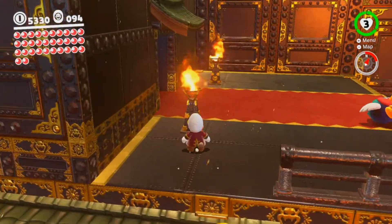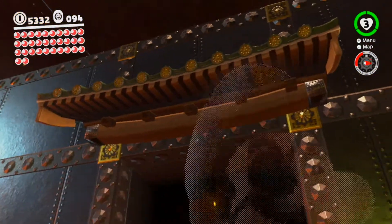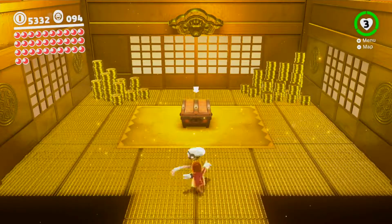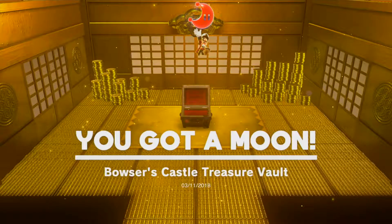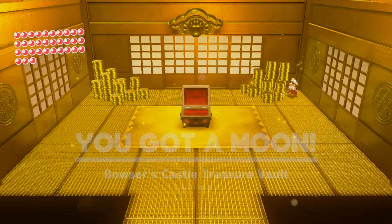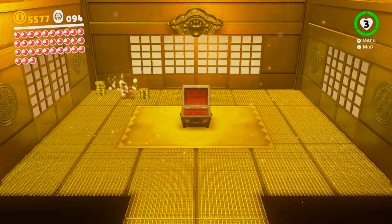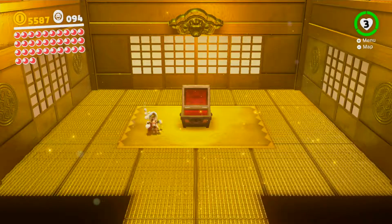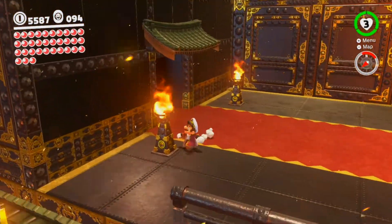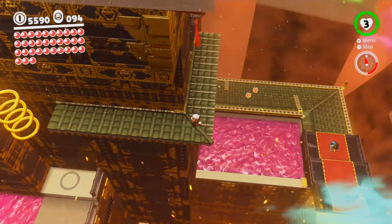Alright, we can go in this door right here — we have a hidden treasure room with a moon and a lot of coins! You're going to want to collect all these for sure. Dang, that is a lot of coins — I'm up to 5,600 now! Even though we haven't seen much use out of them yet, you're still going to want to be saving coins as much as possible.